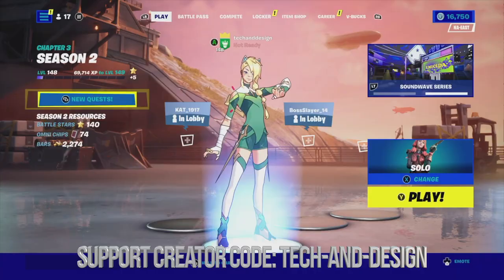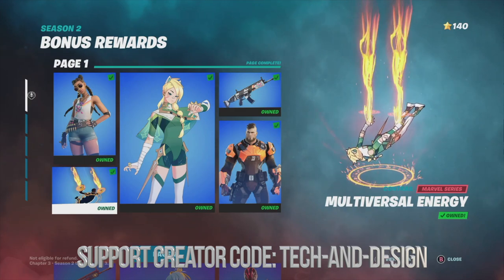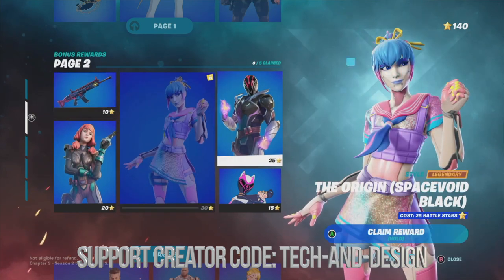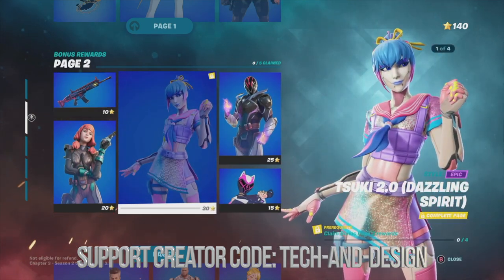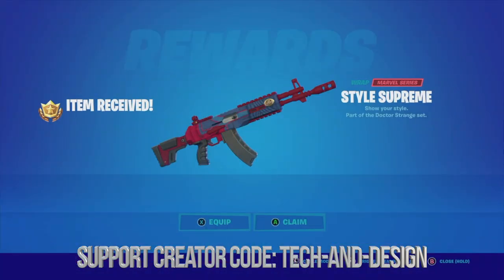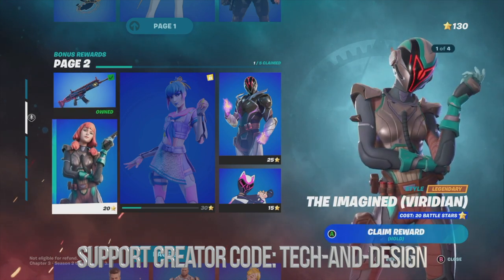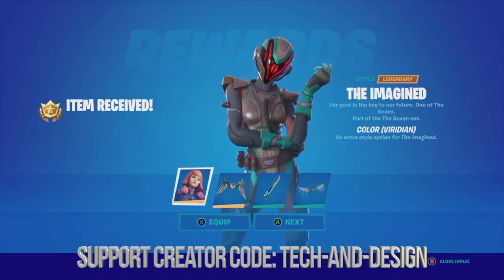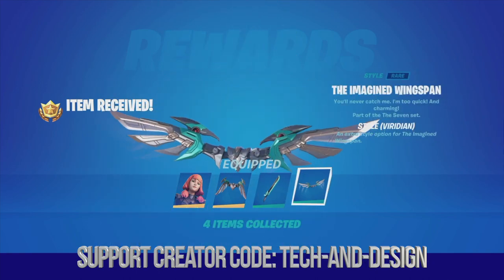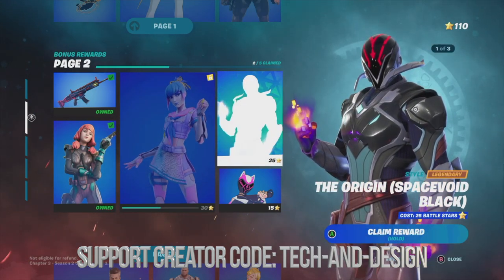We're done with page one. Here's the skin, and since we claimed everything from page one, page two has become unlocked. We can go ahead and claim everything around that skin in order to unlock the one in the middle. We're going to claim this, move on to this awesome skin, equip it — equipped, equipped, and equipped.